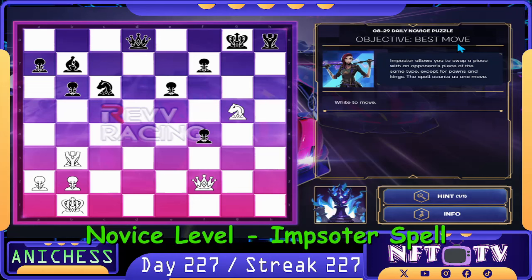For the Daily Novice level, we have the objective best move and the impostor spell, which allows you to swap a piece with an opponent's piece of the same type, except for the pawns and kings. The spell counts as one move. We have the rev-raising background. Here is the opponent's king. We can fork check here if the king is here.